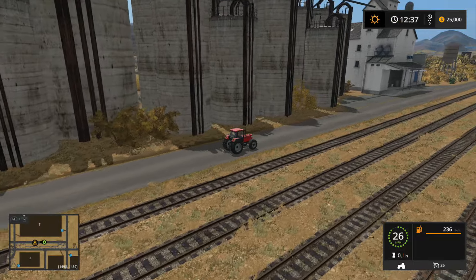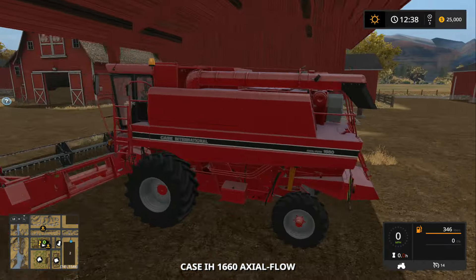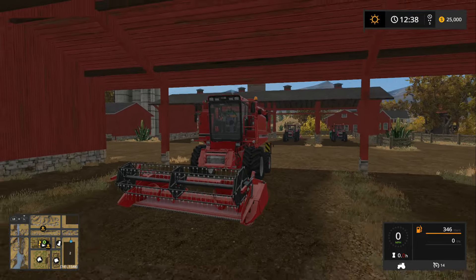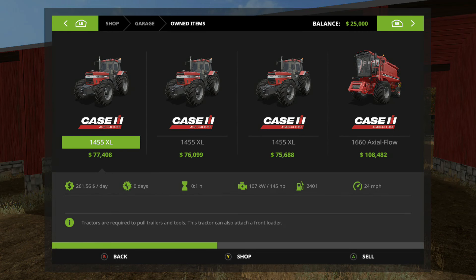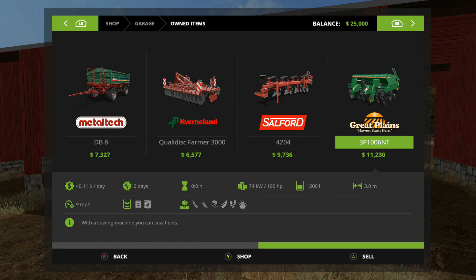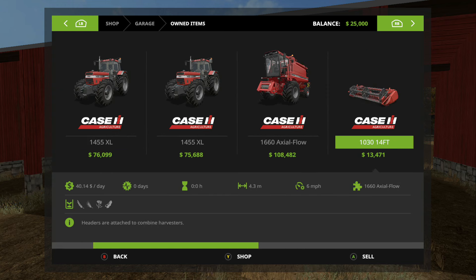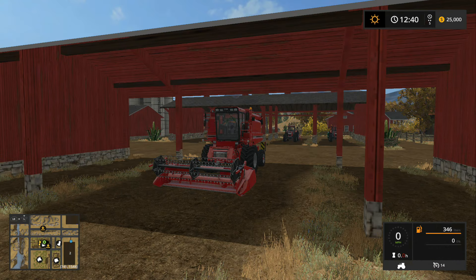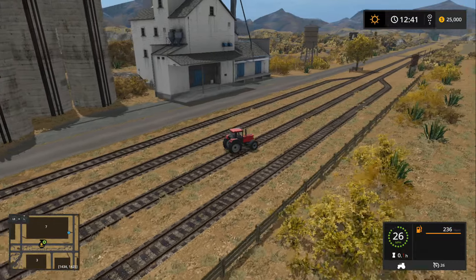Speaking of tabbing, we have one, two, three Case tractors and a Case combine. This is like a Case map, which makes sense because it's an American map and therefore you would have American equipment. Let's take a look through the shop real fast. Three little Case tractors, Case combine, Case head — it's pretty normal. You really don't get much equipment: you get a tipper, a cultivator, a plow, and a Great Plains seeder, and that's it. That's a minimal amount of equipment for a map to start with. Honestly, that's pretty awesome — I actually kind of like the minimalist approach here.